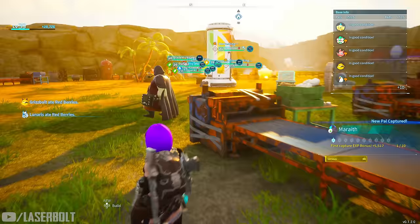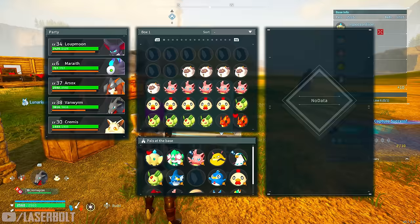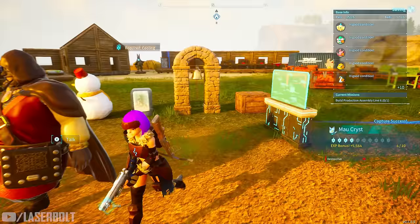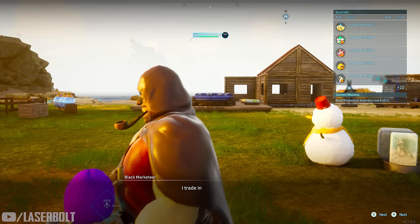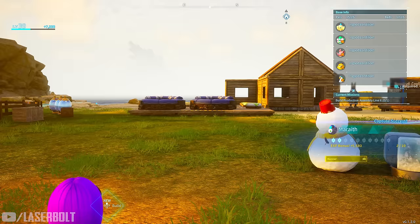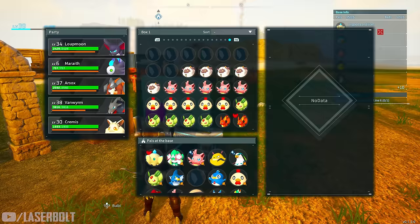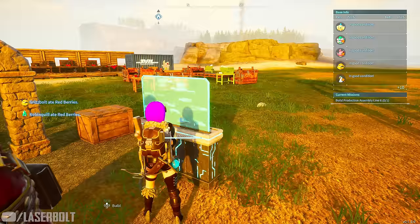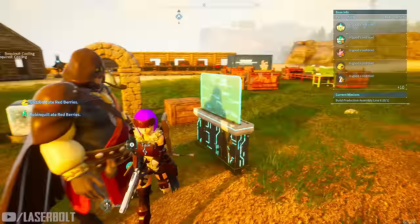Now here's where the unlimited method comes into play. Go back to your pal box, grab the pals you just bought, place them in your pal box, and then drop them back in. This resets the vendor's inventory, so you can buy unlimited pals indefinitely. Every single time you unequip and re-equip him from your base, it resets his inventory.